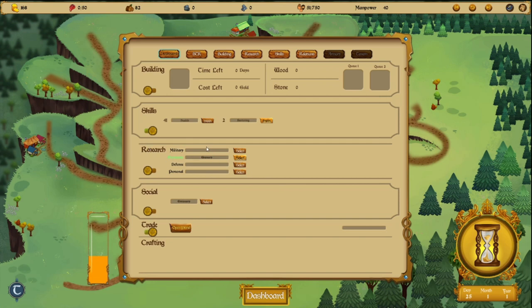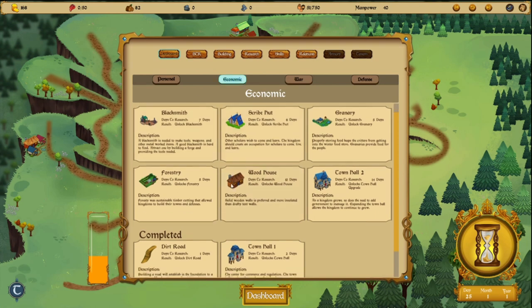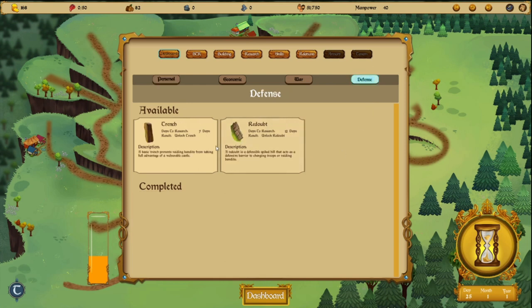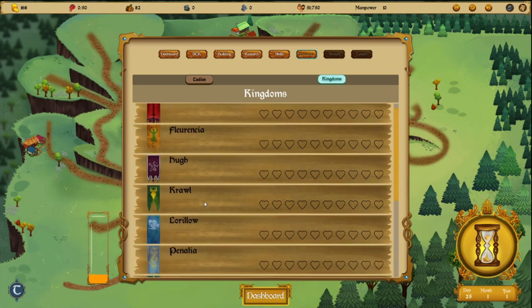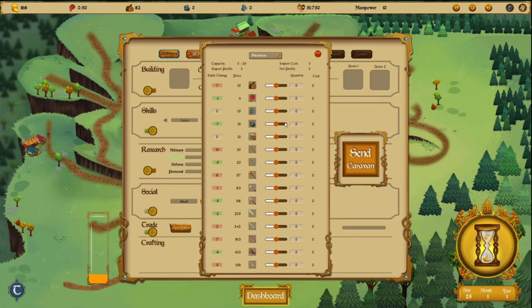Then we have the research. We can go for military research, economic, defense, and personnel. We have the carpenter and a lot of options for economic, personal, and defense. We also have a social panel — we can go to one of the kingdoms near our borders to start some trade. In the last panel here is the trade screen, and we actually have Accru and Florencia, each one with their own products to import and export.